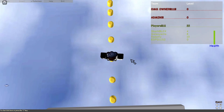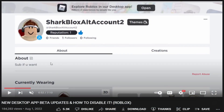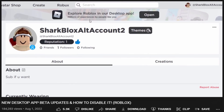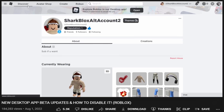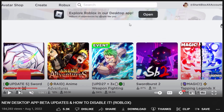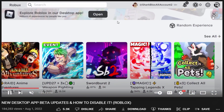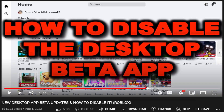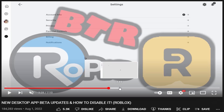Basically everybody hates it except for the Roblox bootlickers. I made a video a while ago on the 1st of August because Roblox have been updating the desktop app yet again, but they haven't really added much. They've literally been giving us a pop-up at the top of the screen and for some people, even if you don't click open, it automatically gets downloaded and forces the desktop app on you.